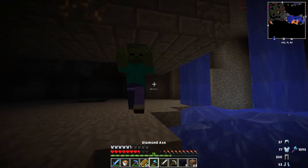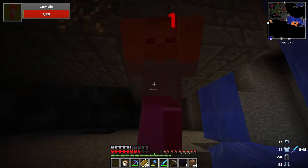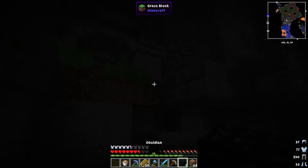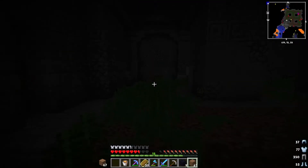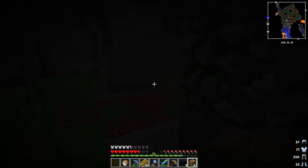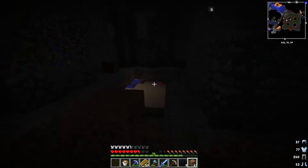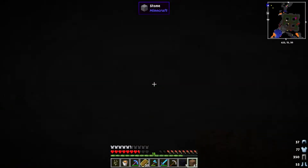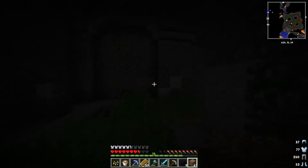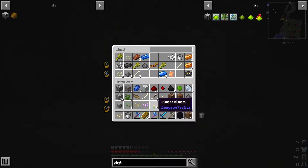We figured a way to get in there. Unfortunately, due to us trying to find a way in, our dog was slain — we don't have Wolfie anymore. Up here where the lava was is usually where the spawner is. That creeper that blew up actually blew up the spawner, which is absolutely incredible for us.